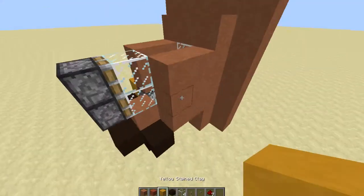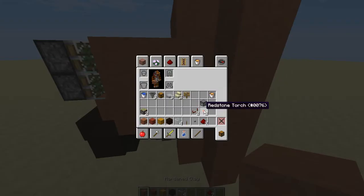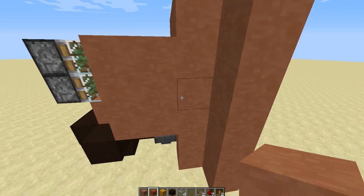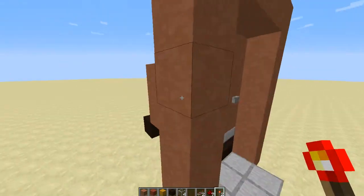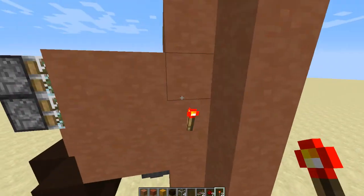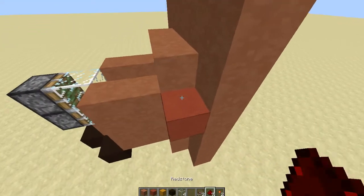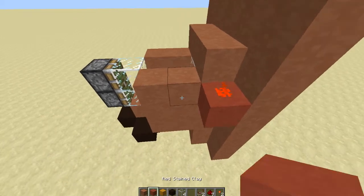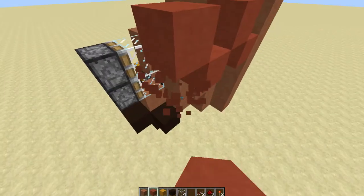Now come around this side from your lever. Take a redstone torch and place it on the side of the block that has the lever, so that when you flick the lever it's off. Now then one block above that, come right there, place a redstone dust on top of it.